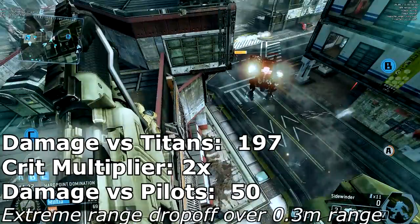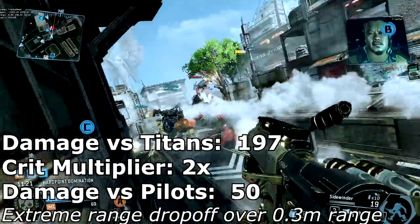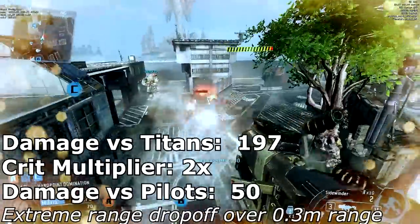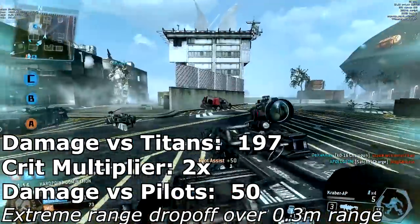The Sidewinder deals a set 197 damage with a direct hit vs titans with a crit multiplier of 2x, meaning that as long as you're hitting a red glowing part vs an unshielded titan you're dealing double damage with each Sidewinder shot.